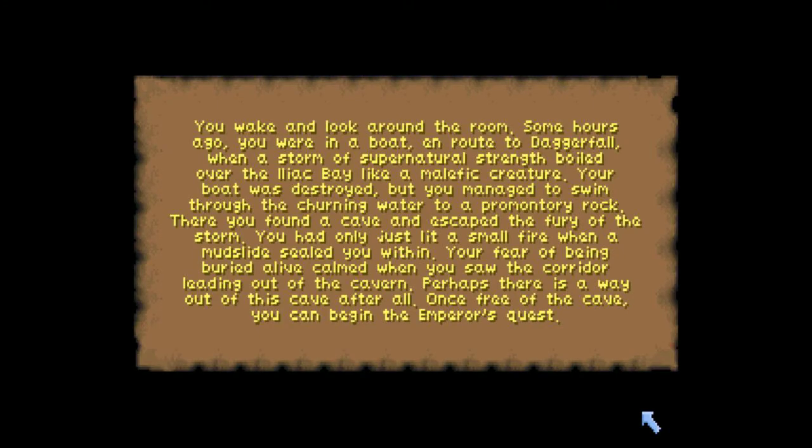I'm just going to skip through these cutscenes. So: you wake and look around the room. Some hours ago you were in a boat en route to Daggerfall when a storm of supernatural strength boiled over the Iliac Bay. Your boat was destroyed, but you managed to swim through the churning water to Privateer's Rock. There you found a cave and escaped the fury of the storm — but a mudslide sealed you within. Perhaps there is a way out after all. Once free of the cave, you can begin the Emperor's Quest.